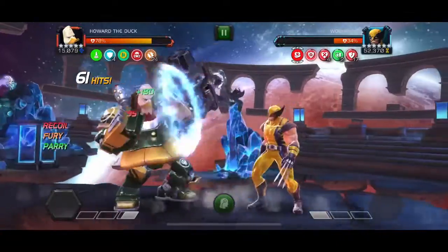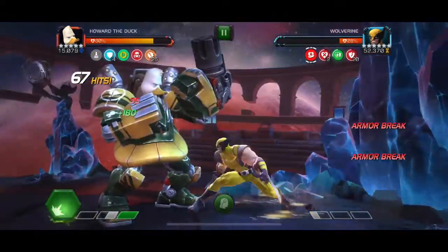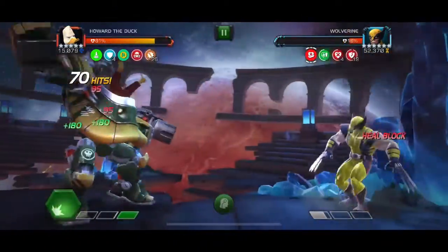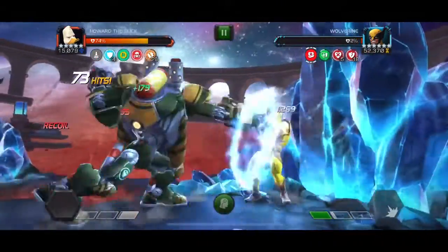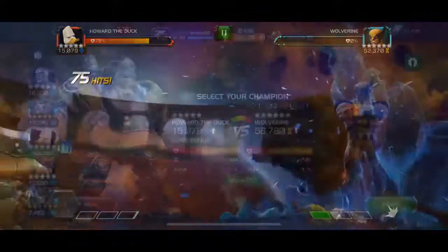I used him a couple times — in this fight I was using special ones only to see how it went, and this fight was actually quicker than the one where I used the special twos. It was only by maybe 10 to 15 seconds, but also the hit count was lower because the special two has a lot of hits that inflated it. You can spam special attacks pretty much because of that increased power gain and it really made this fight super easy.